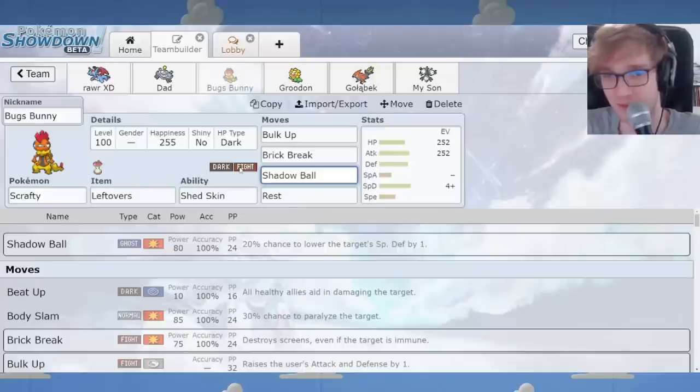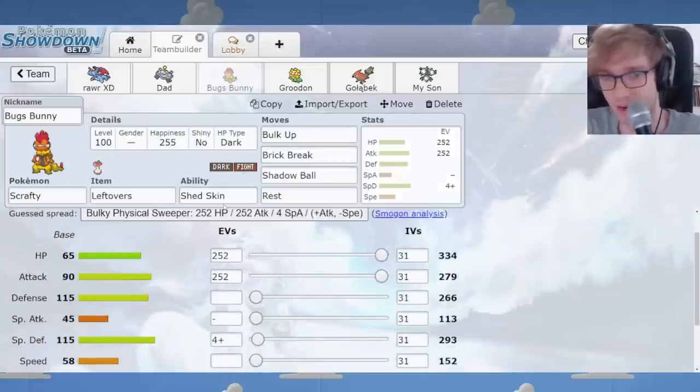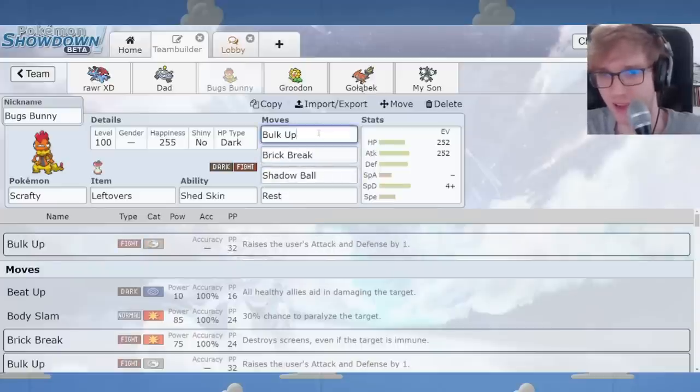Only physical attacks — Fighting and Flying — can hit Scrafty super effectively. It's a special wall with this type combination, with Dark resistance and Rock resistance, meaning it can actually function against Tyranitar quite effectively. It's an interesting new Pokémon with great defensive stats and a nice type combination. Shed Skin is very strong — 33% chance to cure status — so alongside Rest, you have a chance to wake up instantly and shrug off things like Will-O-Wisp and Toxic. A bit like Snorlax, but with a bit more.